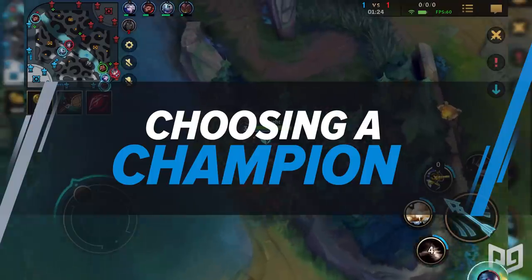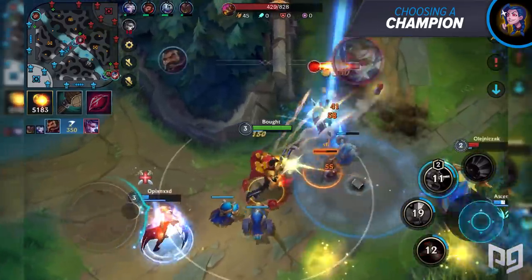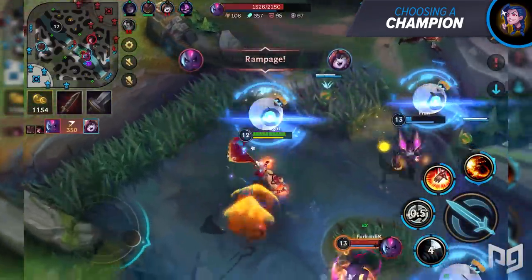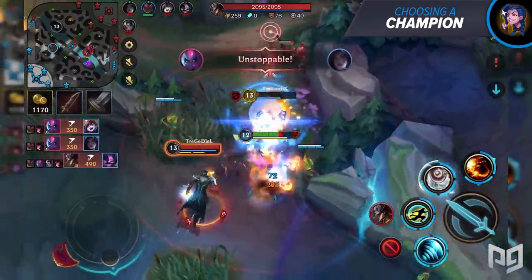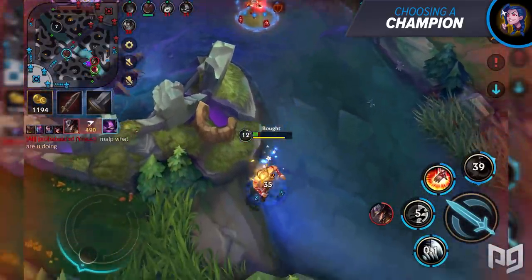Champion choice is one of the most important things in the jungle. Currently there are a few champions running rampant in Wild Rift — specifically Evelynn and Lee Sin. Lee Sin is great at taking over the game early, whereas Evelynn wants to reach level 5 and then take over. Knowing their respective goals lets you find ways to deal with them.